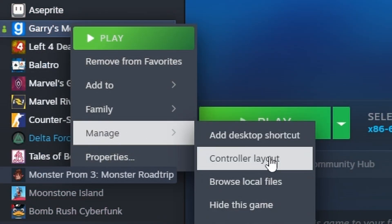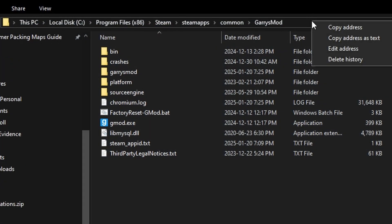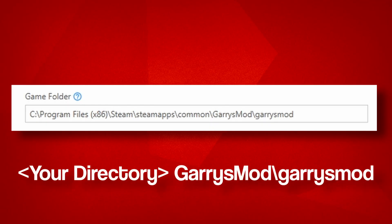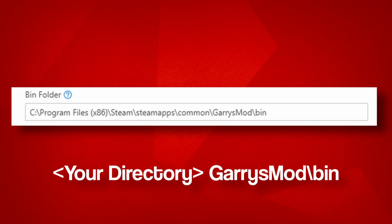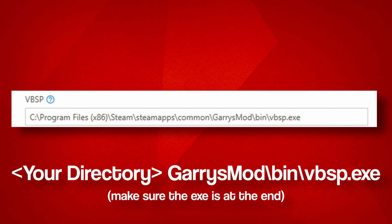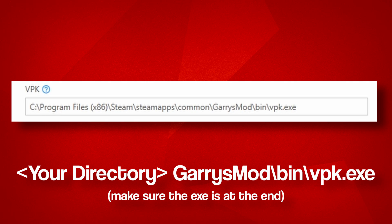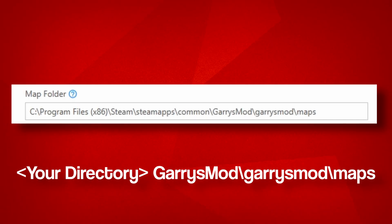Right-click the game in your Steam library, Manage, Browse Local Files. On the top of your File Explorer, you should be able to right-click your top directory and copy as text. For the Game Folder, it will be YourDirectory/Garry's Mod/Garry's Mod. Bin will be YourDirectory/Garry's Mod/Bin. VBSP Info will be YourDirectory/Garry's Mod/Bin. VBSP.exe, VBK will be YourDirectory/Garry's Mod/Bin. VBK.exe. Your Map Folder will be your Garry's Mod map directory: YourDirectory/Garry's Mod/Garry's Mod/Maps.